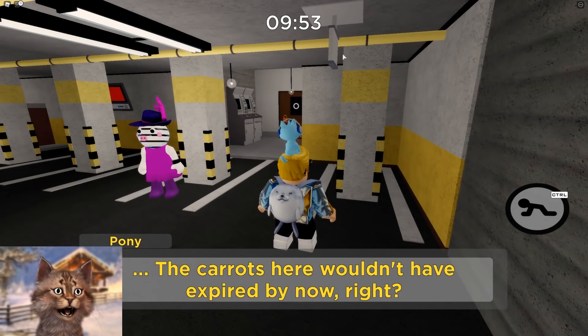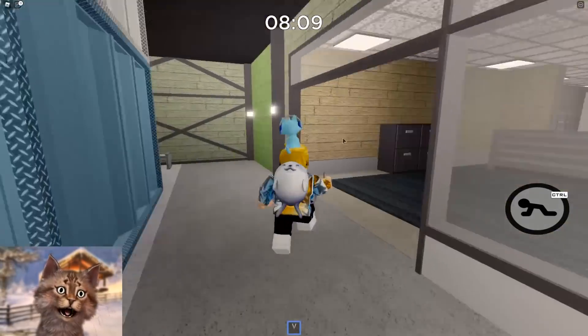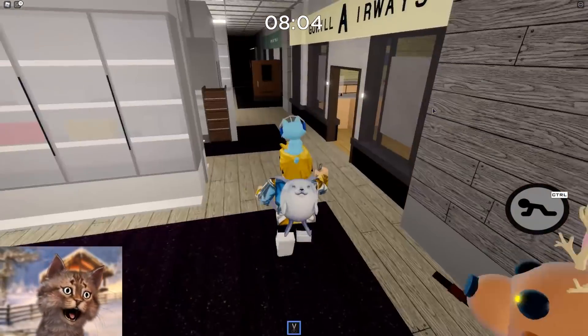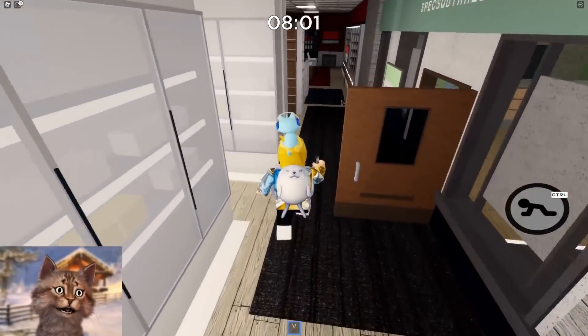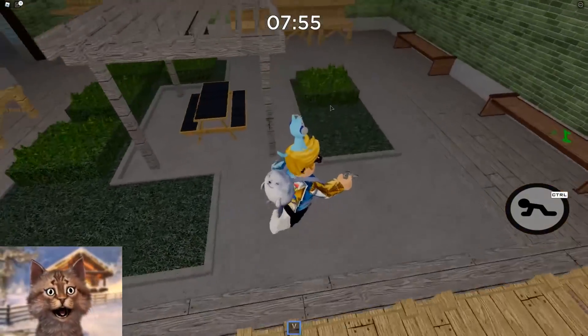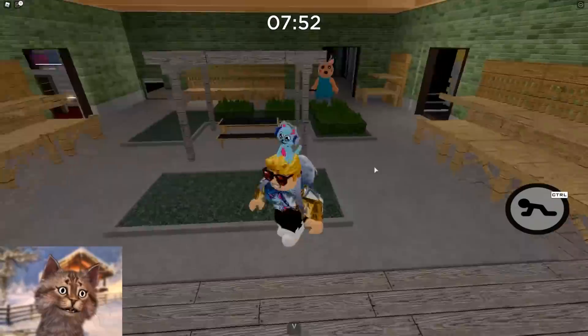So in chapter two, right behind this exit sign right here, there's the first egg. And then once you get the scissors — you've got to find the scissors first. I found them right there in the back and you want to head to the garden area. There you go, we got the second egg.